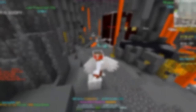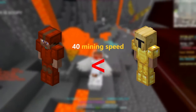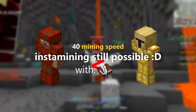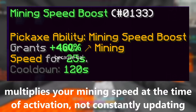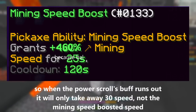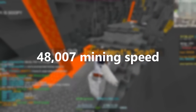However, since Yogg Armor loses only about 40 speed compared to Devon Armor, you can still instantly mine the mithril if you take advantage of an amber power scroll before using your ability. Since mining speed boost takes your mining speed at the time of activation, when the amber power scroll runs out, it'll only take away 30 mining speed instead of 138. This means that you can just barely still instantly mine at 48,007 mining speed.